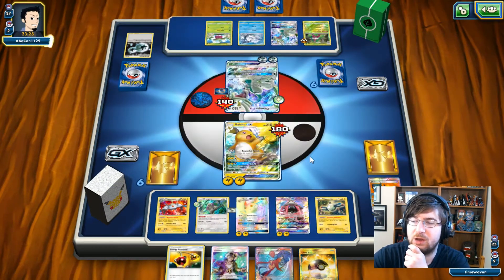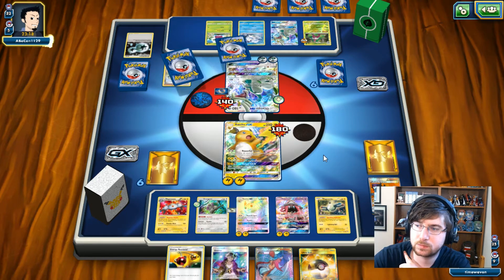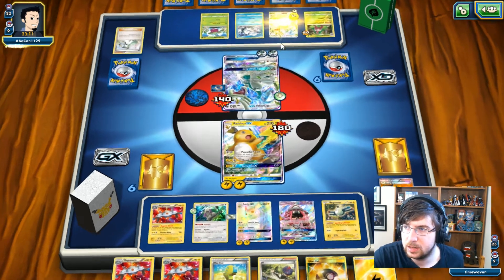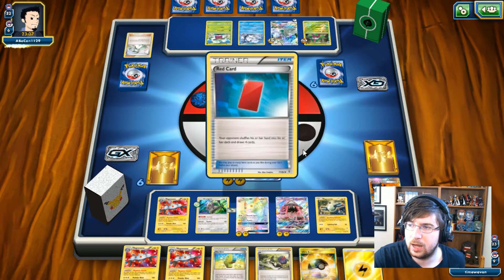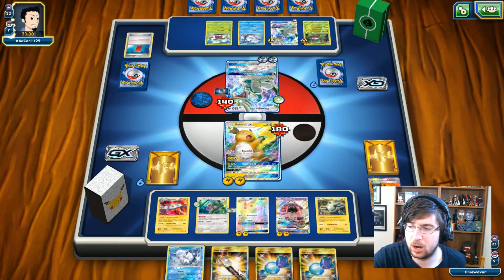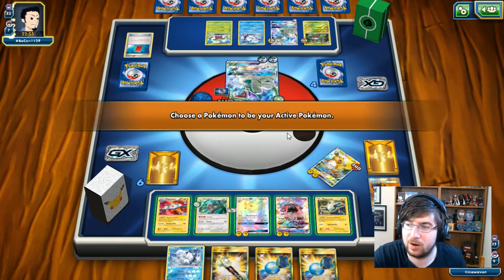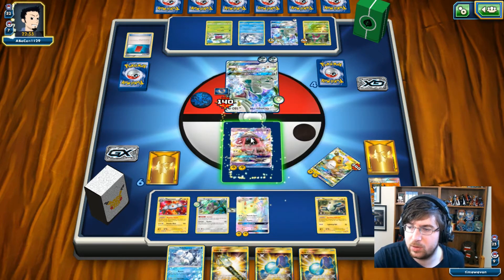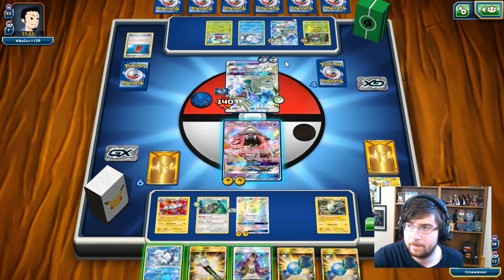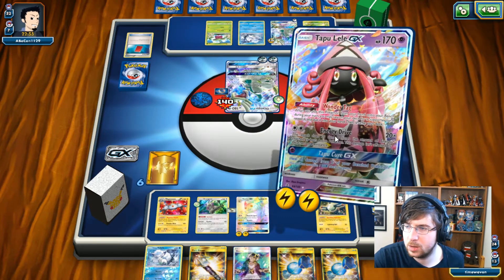That would have been a very good turn to use my Voltail GX — I would have stalled him out, not taken any damage, and kept my Raichu for the following turn. That was a misplay. We are seeing Rainbow Energy onto the Drampa in the back, and now my opponent is going to Red Card me down to 4. I drew Double Rare Candy and a Field Blower — not great.